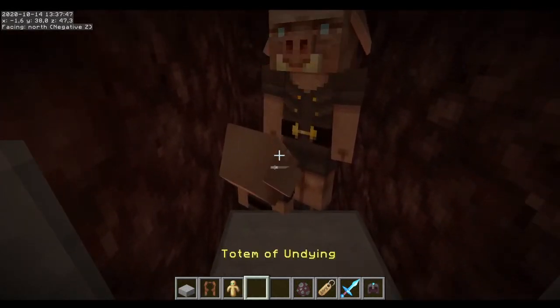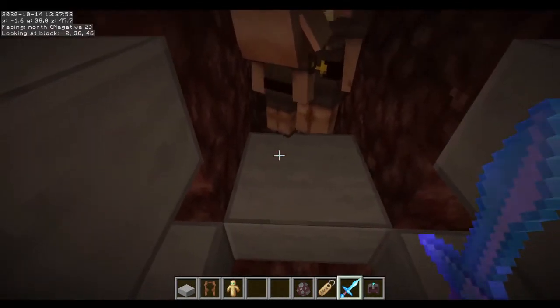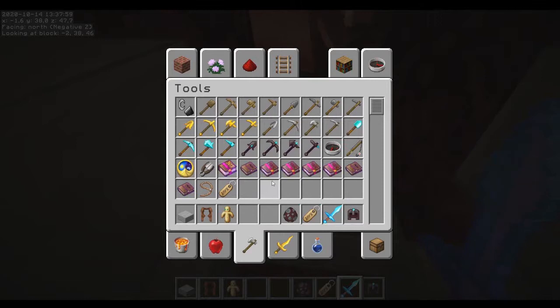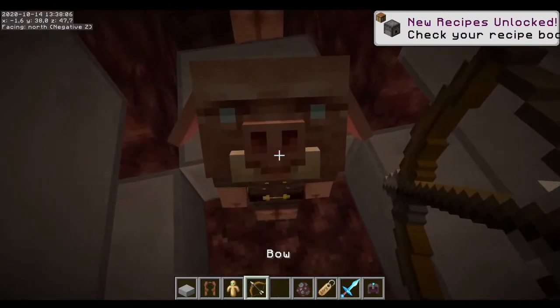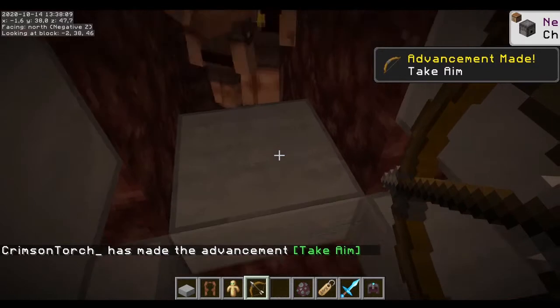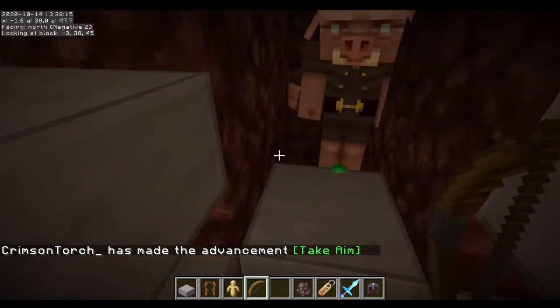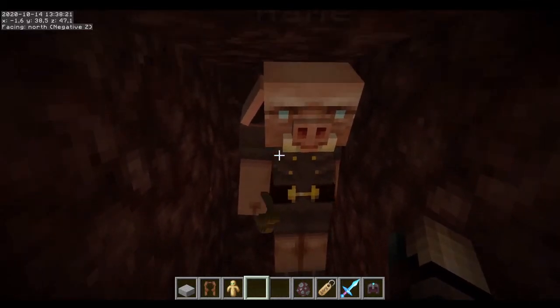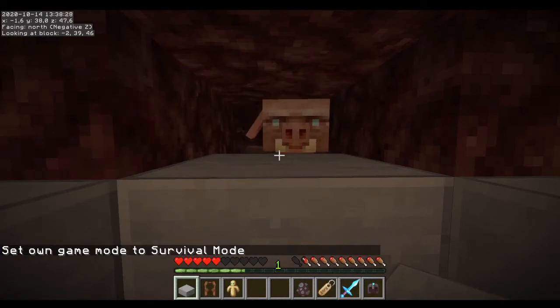Oh yeah, there's still that baby. Can I kill the baby without killing him? I want to see if they can do something with a bow - stop moving. Can he do something with a bow? He does pick it up. Let's see if he tries to shoot me - no, he doesn't know how the bow works. Okay, good to know.